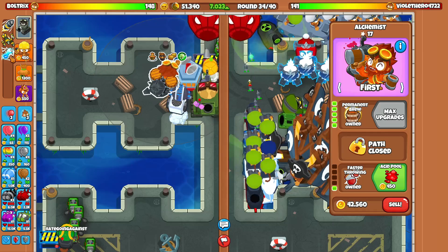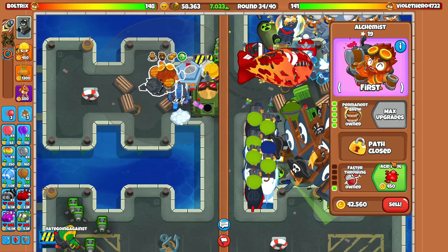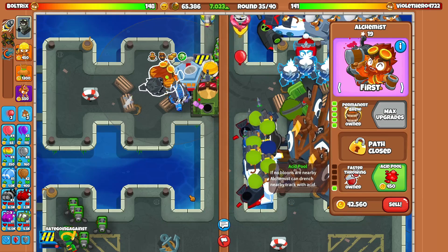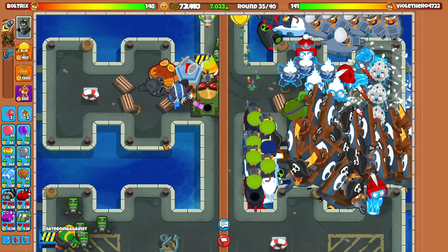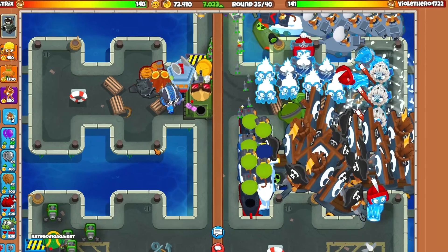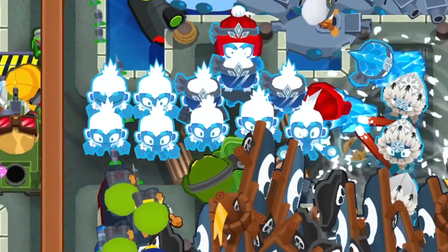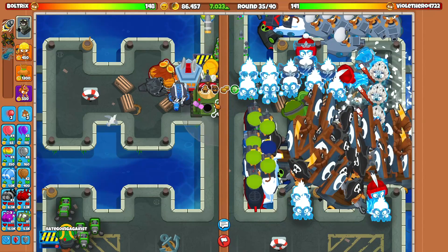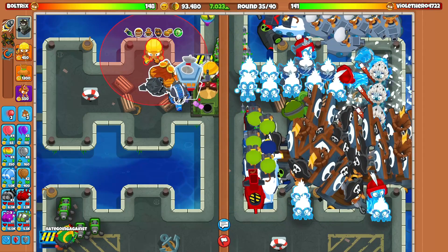The triple XL trap is eating up all the AI balloons for us, which is good because we're getting money from it. Can somebody explain why people go for 501 alchemists and not 502s? Is the acid pool upgrade bad if no balloons are nearby — does the alchemist prioritize drenching the track when there are no balloons around, making it a terrible upgrade? I would love to know.